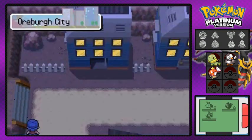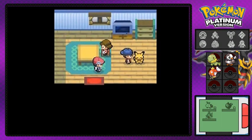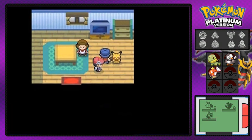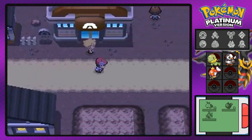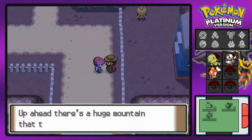Oreburgh City — that's what it's called. Let's see what this house has — talking to this lady, she mentions different Pokémon and their colors. This guy is talking about shiny Pokémon — shiny Pikachu can be an orange-colored Pikachu.